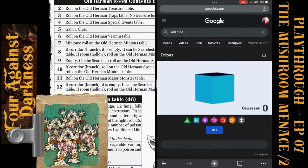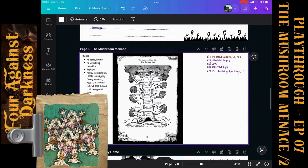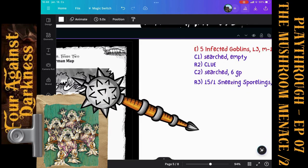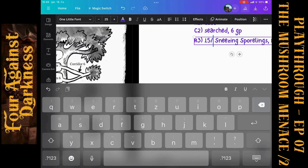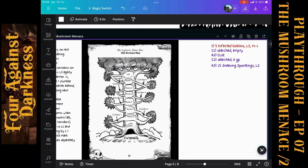Lenina's attack roll is six — we are exploding! Ten and more. The Sporelings are finished. They don't have any treasures, so that was the fight — no XP roll, no treasures.